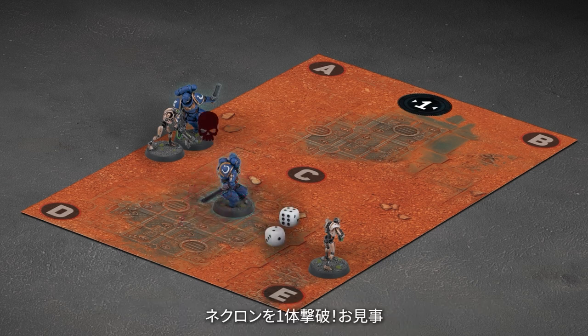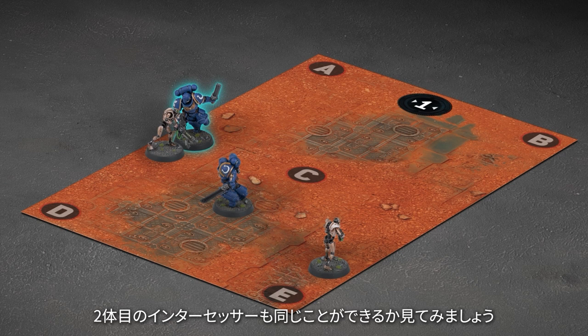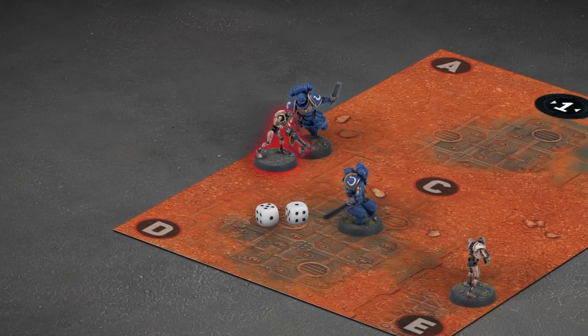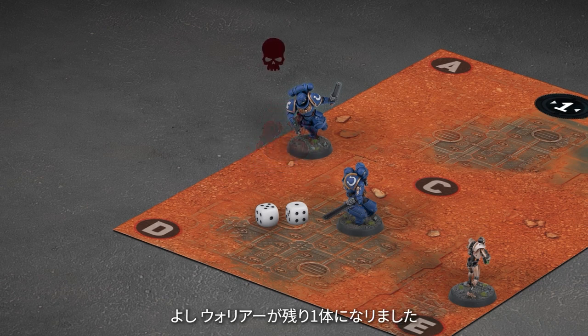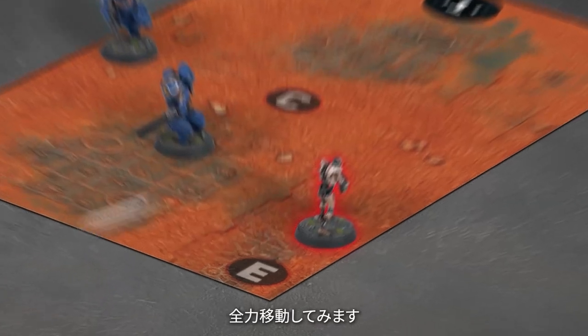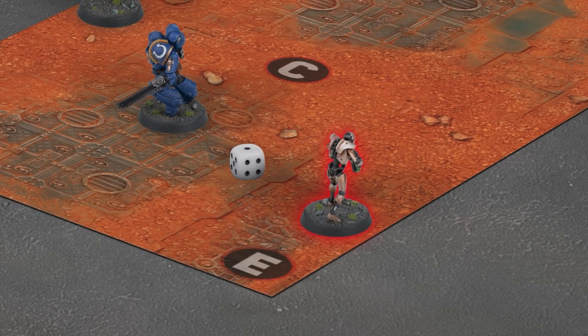One Necron down! Let's see if my second Intercessor can do the same. I knew it — okay, I'm down to one warrior left. He needs to make it to the objective or he's chainsword bait. I'm going to have to advance him. How the game goes from here is in your hands.